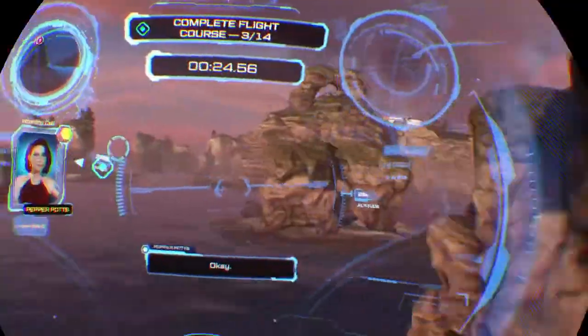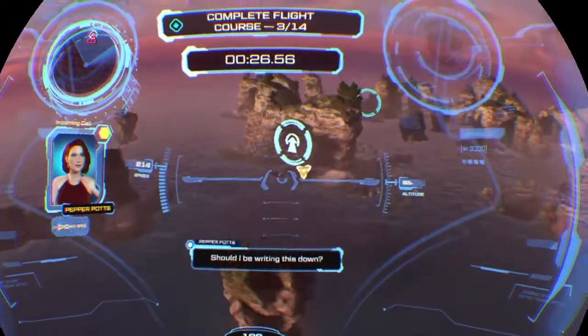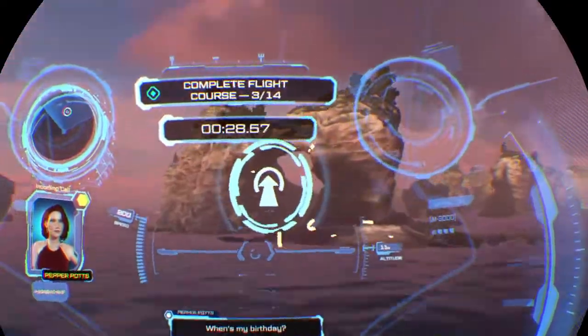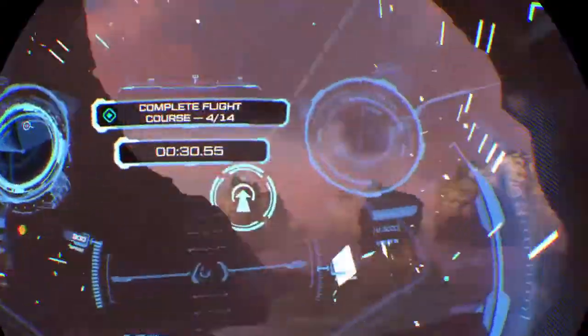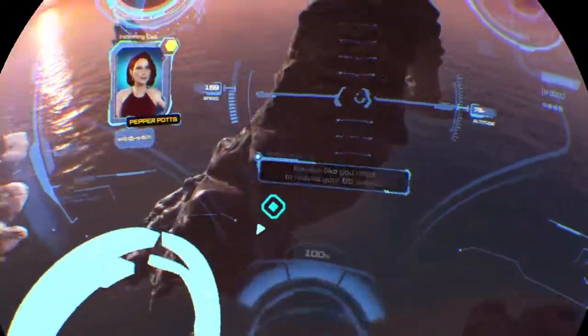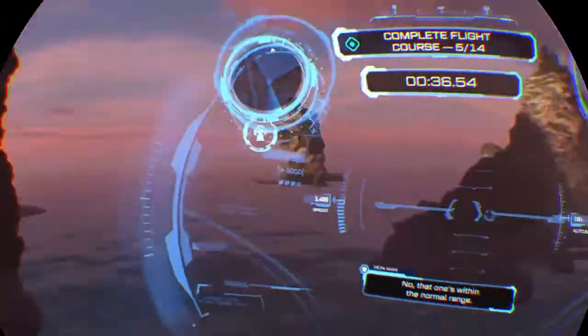Pepper: 'Should I be writing this down?' Tony: 'No need, I've got a mind like a steel trap.' Pepper: 'When's my birthday?' Tony: 'Classic. Sorry Pepper, you're cutting out.' Pepper: 'Sounds like you need to reduce your BS output.' Tony: 'That one's within the normal range — for me anyway.'